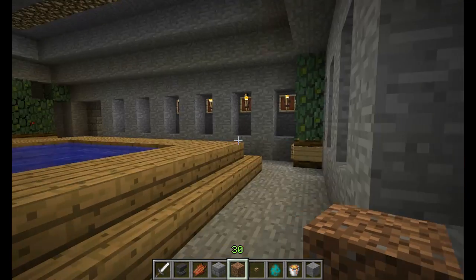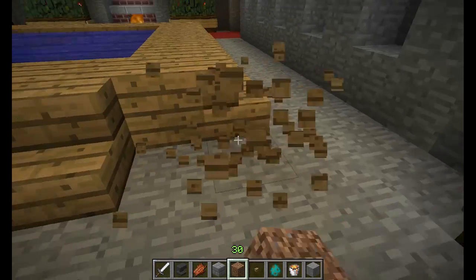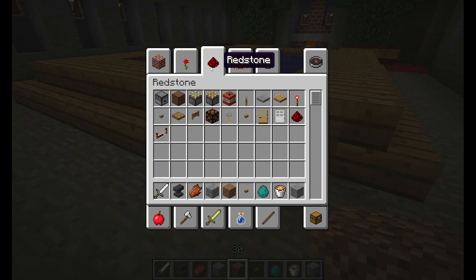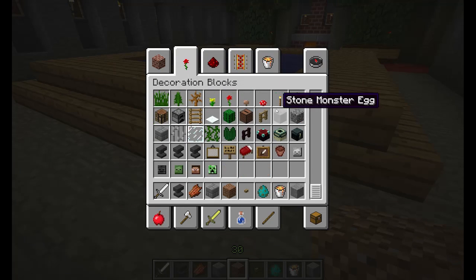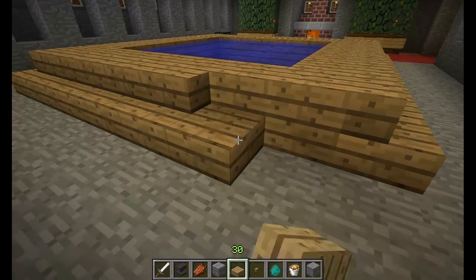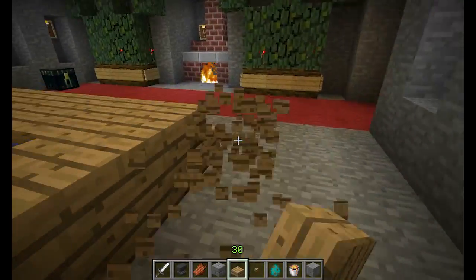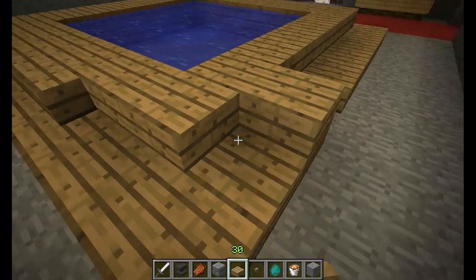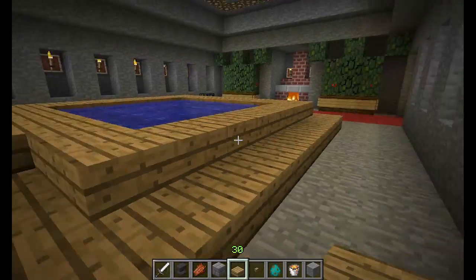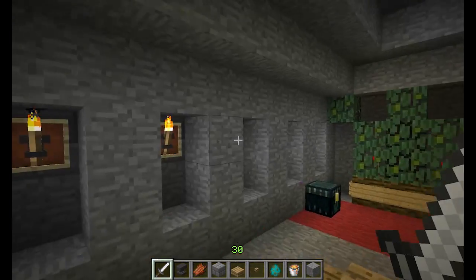I've done some stuff with anvils that I want to show you. But first I noticed someone replaced part of the build with stairs instead of how I like it. I prefer the little half slabs — that's how it's always been and that's how it will always be. Ninja can fix it later when he gets on.